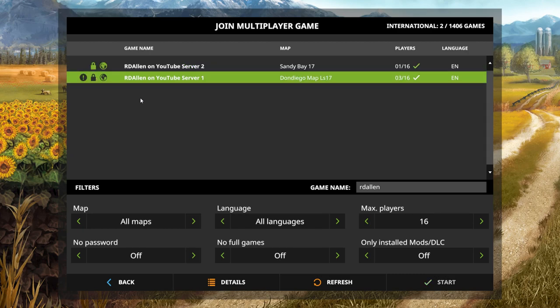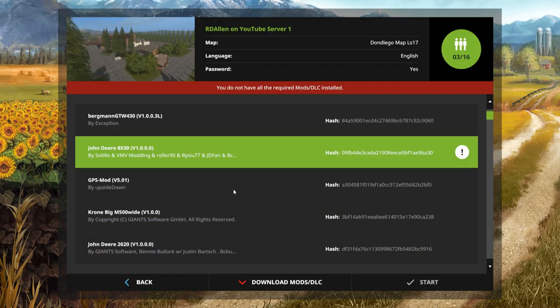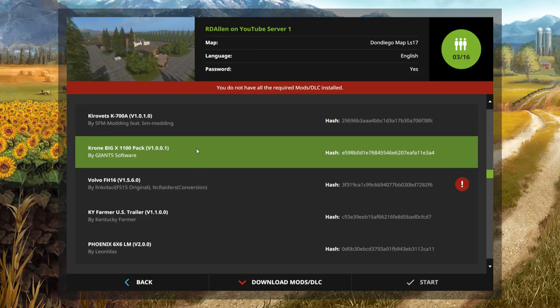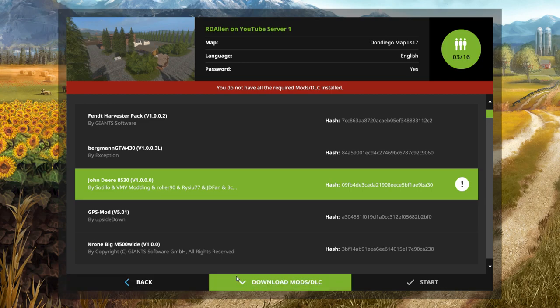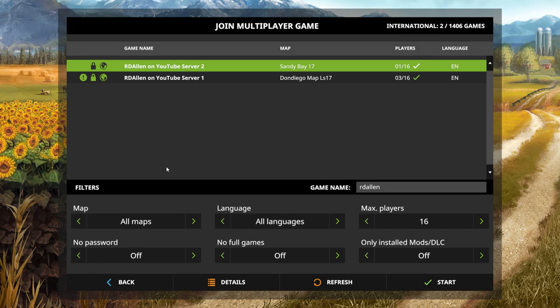You'll notice on server one there's a little exclamation point, which means I'm missing something to join that server. What you can do is go down to Details and see what mod you are missing. We're missing the John Deere 8530 and the mass storage — looks like maybe four mods total, which appear to be some updated mods. By the way, the download mods link at the bottom probably won't work in most cases, so you'll need to use the links in the video description or find them on TeamSpeak.